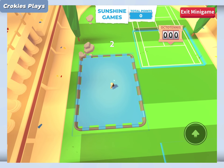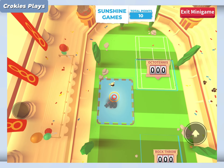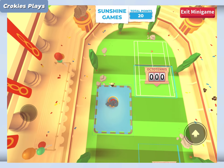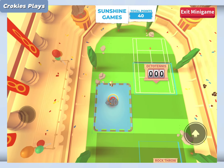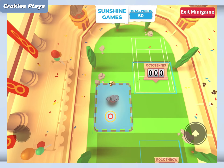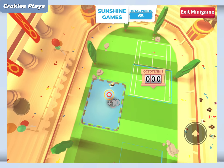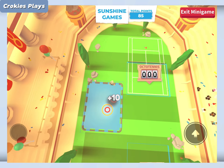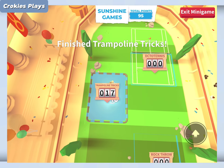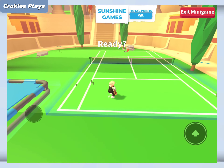I wanted to start off with the trampoline minigame. When you hit the yellow circle you will get only 5 points, and when you hit the little red circle you will get more — you will get 10 points. There will be 10 jumps and you can get a total of 100 points, that's the maximum. My tip for this one is that you just follow your shadow. Your shadow is a circle, so aim for the middle of your shadow and you'll always get the perfect score.